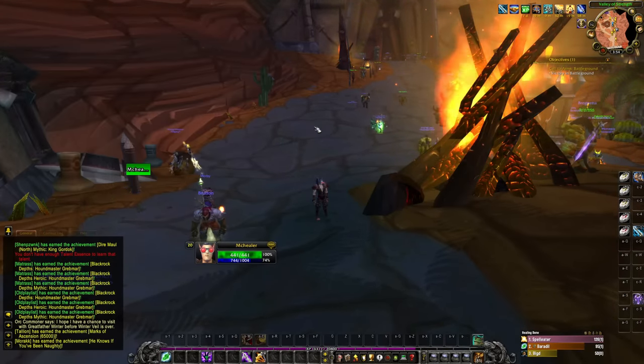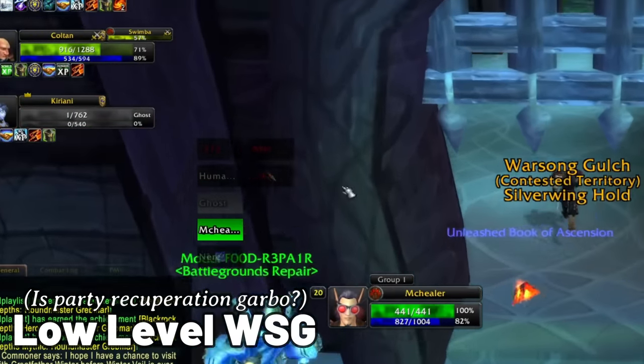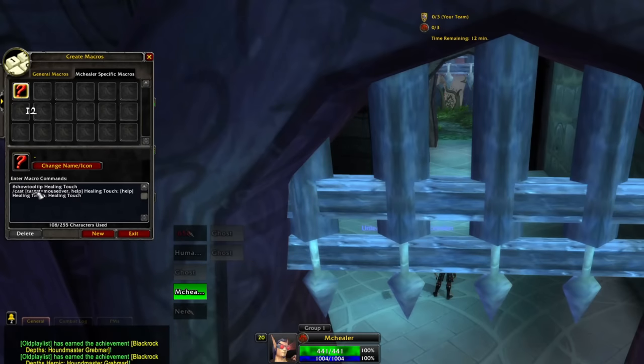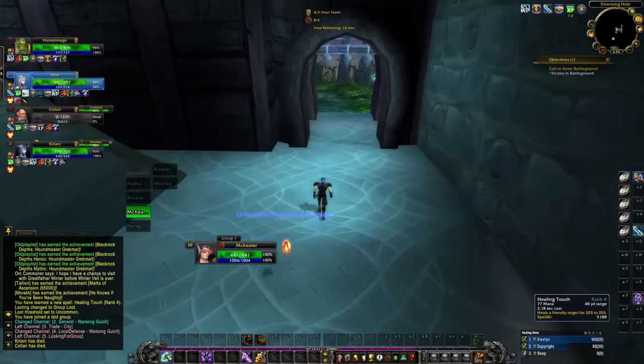We'll give that a solid try, and now let's try healing a Battleground — first time at level 20. Warsong Gulch, I'll take it. I have Grid right now so we'll go with that. One thing I like to make sure I have is a mouseover macro for Healing Touch — so I can put my mouse over their name, click the keybind, and it heals them. Boom, perfect and ready to go.